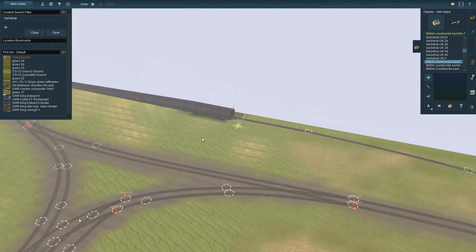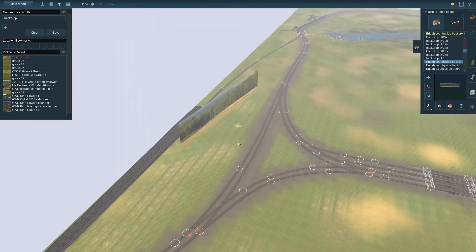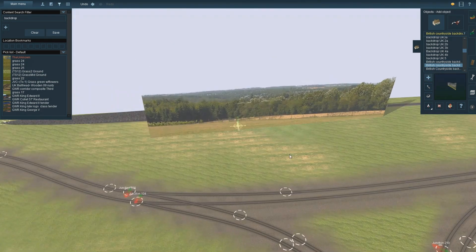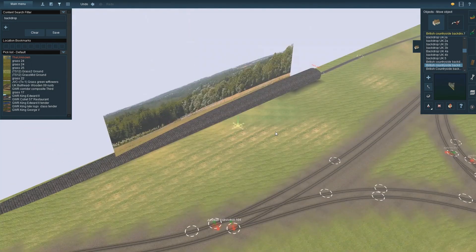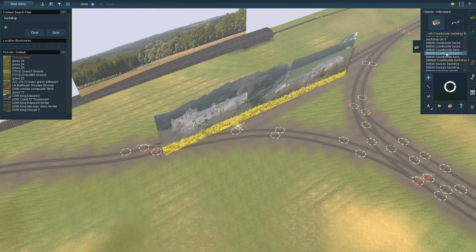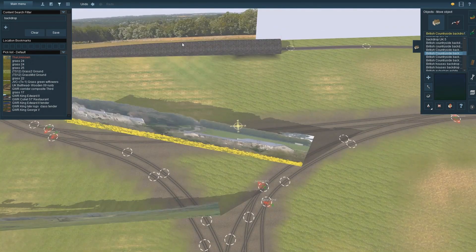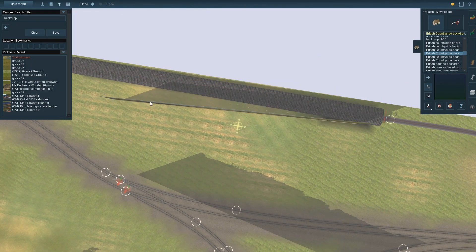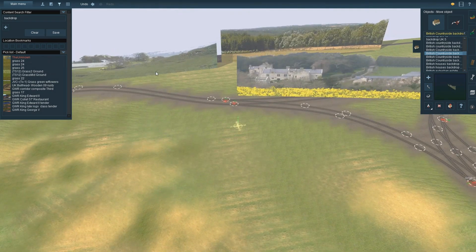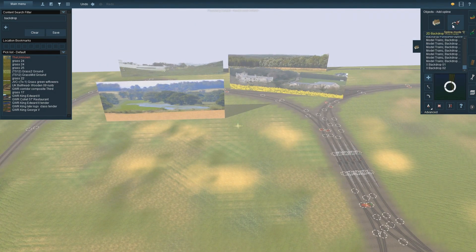The first thing we're going to do is look for some backdrops. Backdrops are effectively - in real life - bits of card with scenery on the back. We're doing virtual versions of these. I'm just looking right now at which one I would like. My original idea - and I'll say it straight away even though I don't use it in the end - was to put a backdrop in front of that tunnel and one running all along the back, then merge it with some trees and things later on.